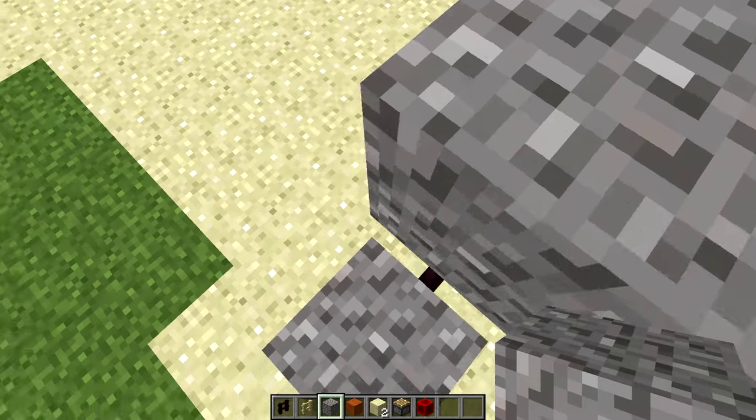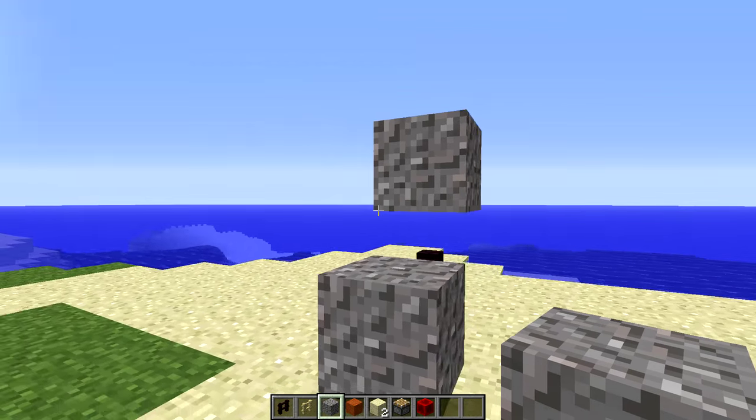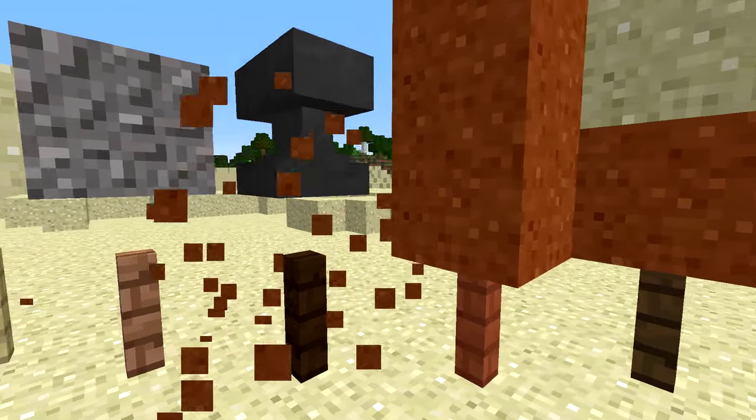So it appears that there's a block here, but actually it's still an entity. It's just hovering above this fence post, and it'll tend to bounce around a little bit until you log out and log back in or until you reload the chunk. It works with any falling block on any type of fence.